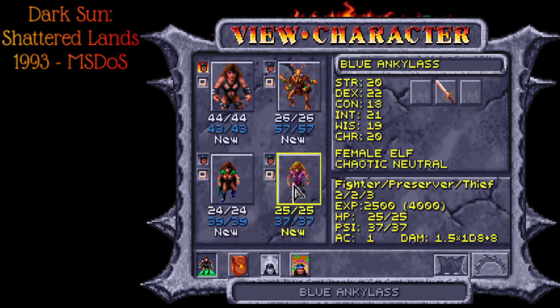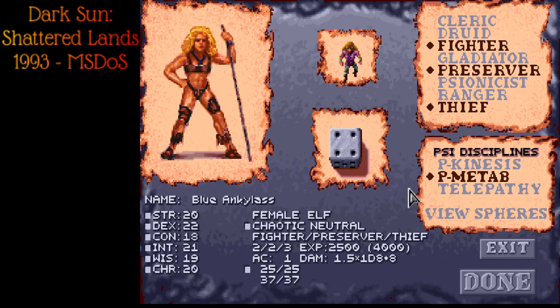Last but not least, we have the Blue Ankylas — an actual elf and a Fighter/Preserver/Thief. I was a little hesitant to bring a thief, but there are at least one or two times a thief will work, and we will try to get backstabs. This gives us two Preservers, two Druids, and two Psionists, so a pretty well balanced party. Pure elves have slightly weaker wisdom and constitution but a little extra intelligence and dexterity, which as a mage is actually pretty good. We'll want to funnel scrolls to this character first.